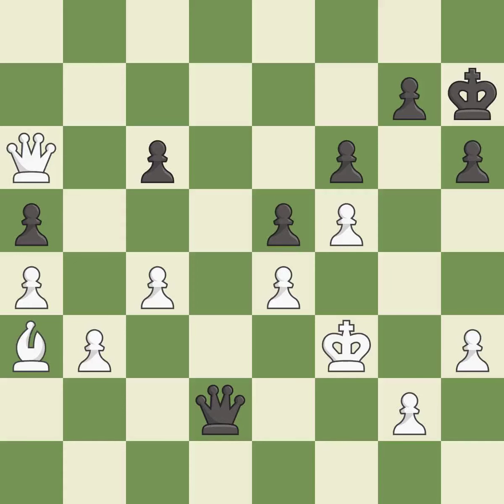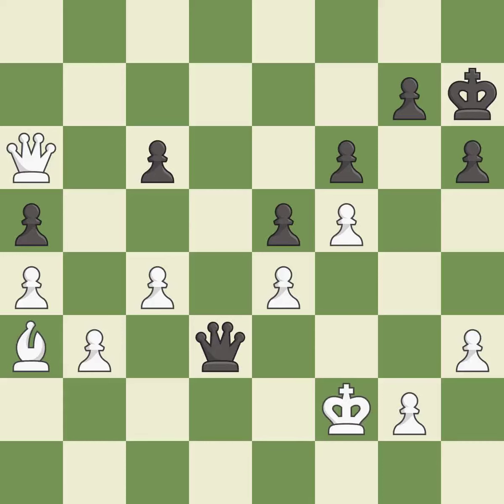This leads to losing a pawn. This missed a move that would have produced a winning advantage. This misses a better way to evade the check from the opposing queen — it is a blunder. This forks multiple pieces — it is best. This evades the check from the queen. This is the only move that works — it is a great move. There was only one good move there — it is a mistake.